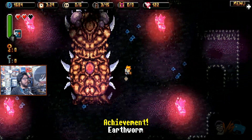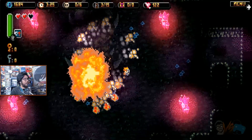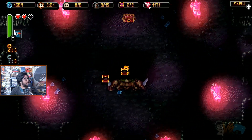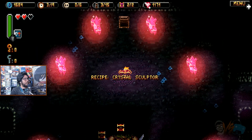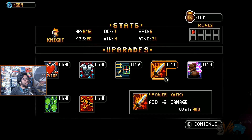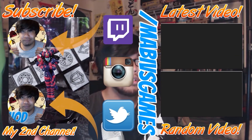Achievement: Earthworm. Let's watch it blow. Oh snap, give me that. Nice. Pop home. Crystal Sculptor. Upgrade — more damage, more damage. A little bit of health. Straight damage.